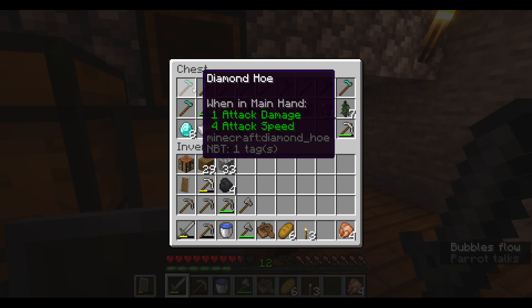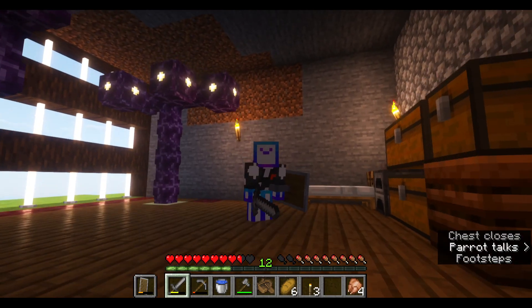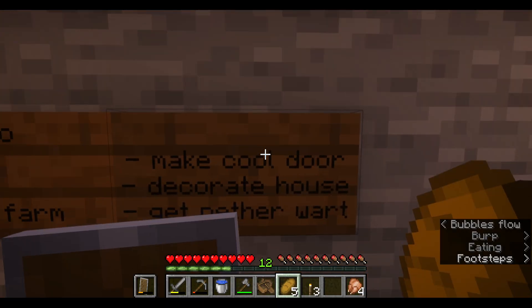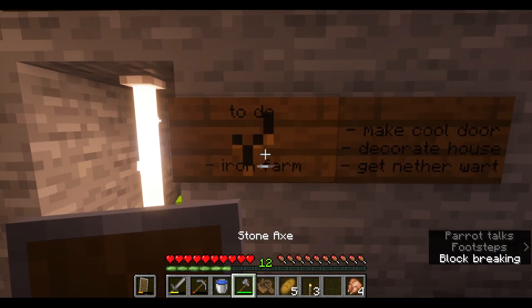Also, we're gonna ignore all these hoes that I have in this chest because my friend Jimbo came along when I wasn't recording and he gave me a bunch of diamond hoes. Don't ask why, I don't know either. So we can now tick off 'make a mine' and also 'get redstone'. Nice. And I reckon these ones we'll do next time. But the last thing I want to do for today is make an iron farm, so let's do that.